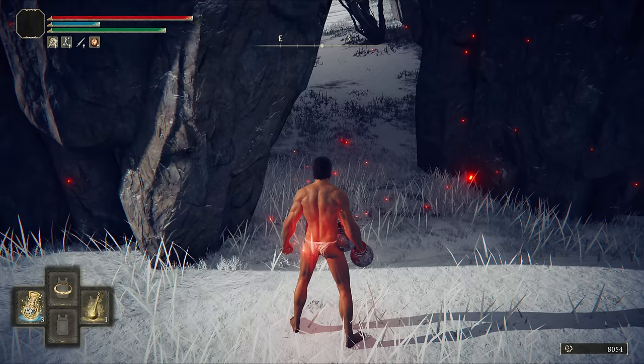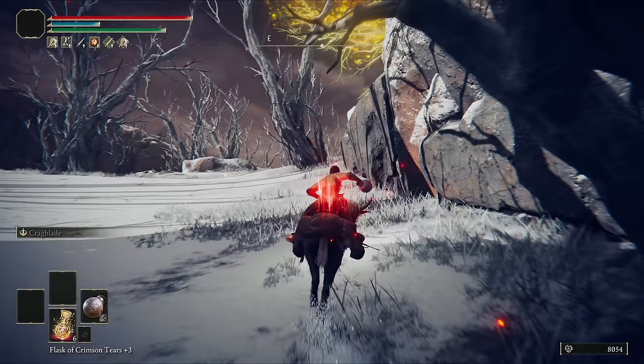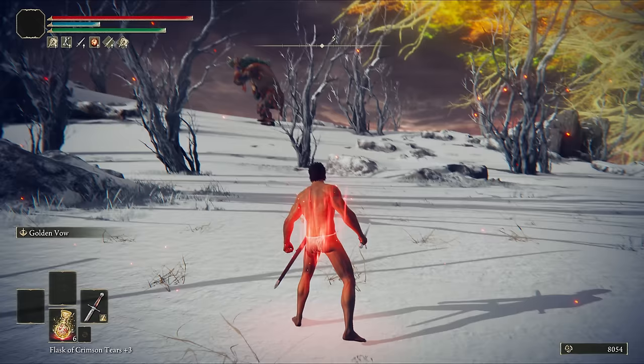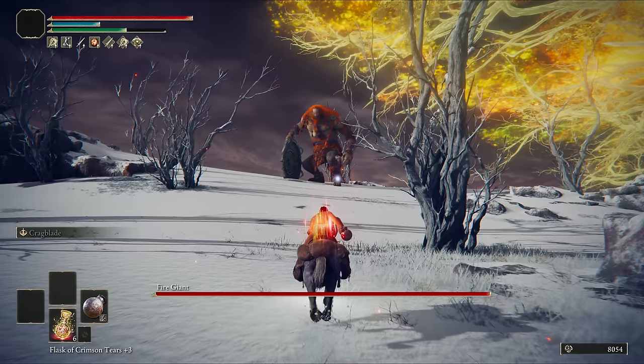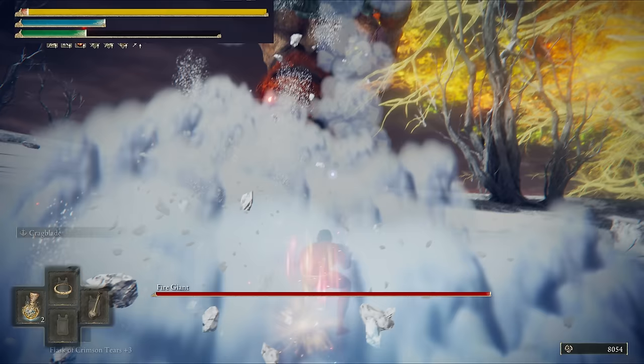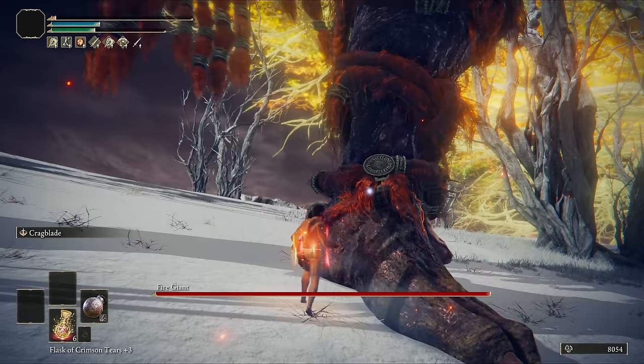In most speedrun routes for Elden Ring you would grab Flame Grant Me Strength as well as Golden Vow — indeed that's what I usually do for this kind of strength build, as this makes all of the bosses far easier to kill. But getting those extra faith stats is going to cost you a bunch of levels in Vigor. And my big fiery assistant will now help me explain why I didn't go for that approach. If the Ritual Sword was active here, this would have been a phase one without him rolling away.